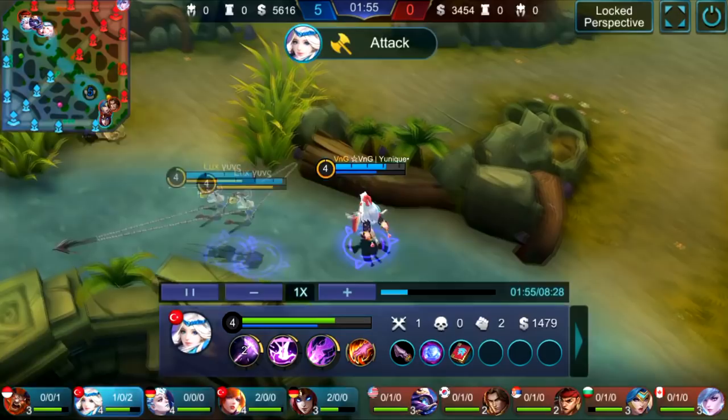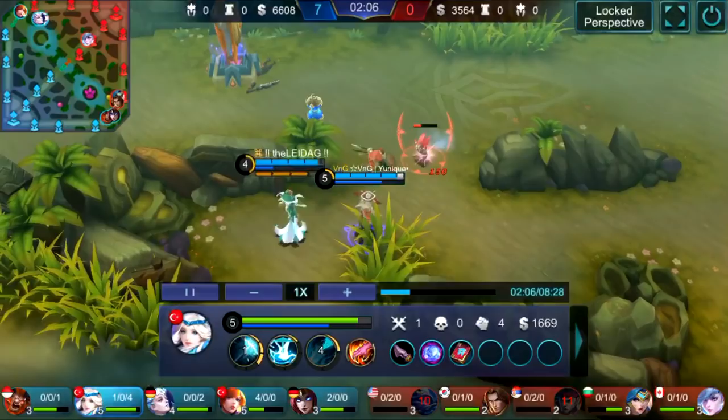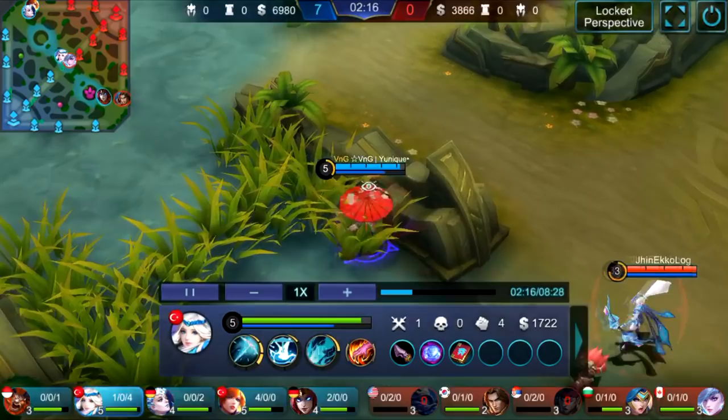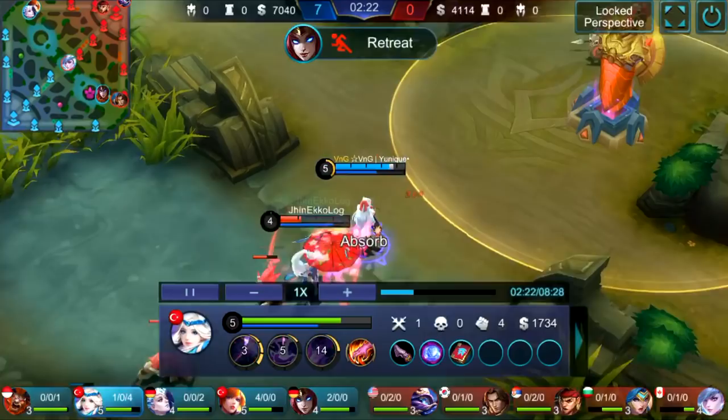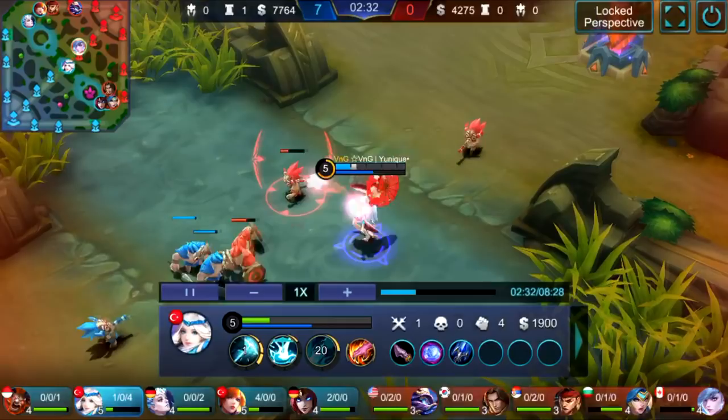He's level four, almost level five, while Cyclops in the top lane is still level three. Aurora follows, Fanny makes nice plays, and they do damage together. He's level five and roaming a lot. Kagura is best played in the mid lane — you can clear waves very fast, you will win every one-on-one in lane, you have lots of poke, shields, and mobility. Play her in the mid lane rather than marksman.